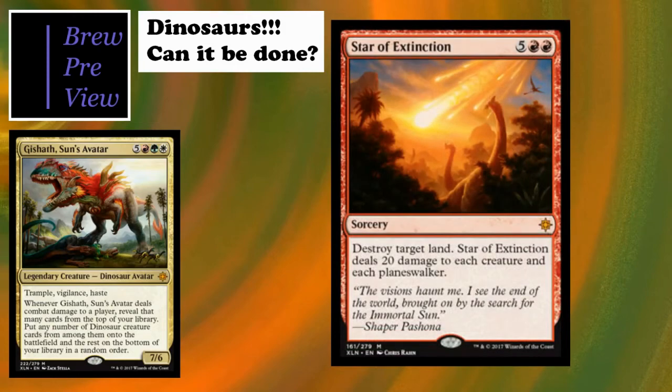Star of Extinction is another card for mixed use. For the most part it's just a board wipe unless we can give our dinosaurs indestructible with something like Boros Charm. But it destroys a target land, and then deals 20 damage to each creature and each player. A few people have been brewing with Stuffy Dolls and such, but for our purposes it's really just a board wipe that also hits planeswalkers. If we can give our stuff indestructible, all the better.